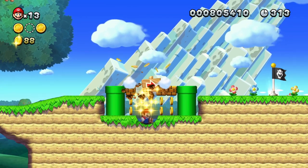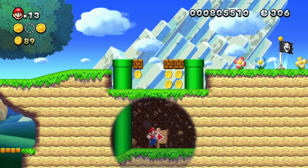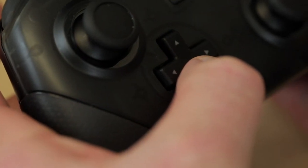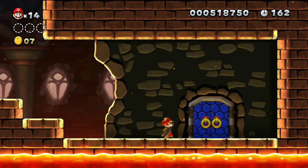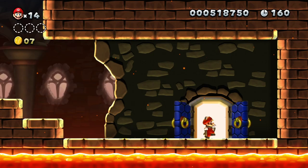You can also use the slam move to access secret areas. If at any point you need to crouch, or want to go down into one of the pipes, press down on the left stick or D-pad to make Mario crouch. There are also certain points where you'll come across doors, and you press up on the left stick or D-pad to open them.